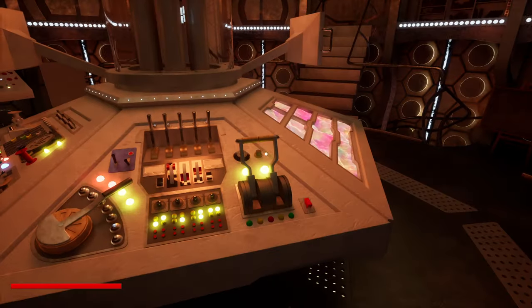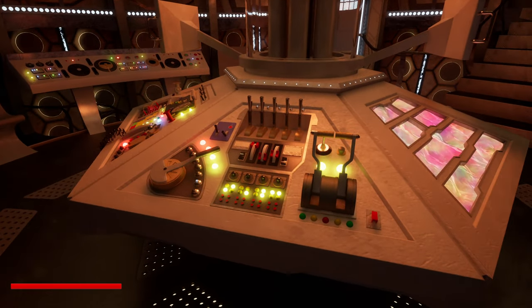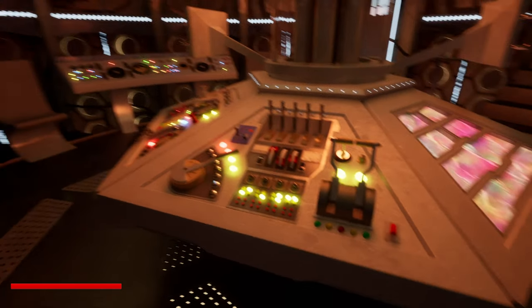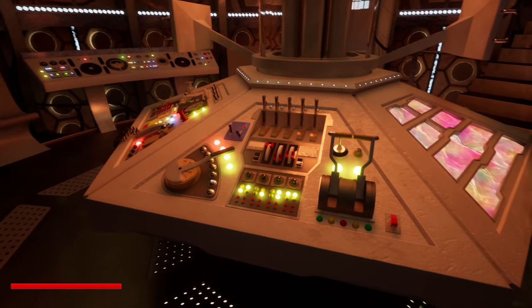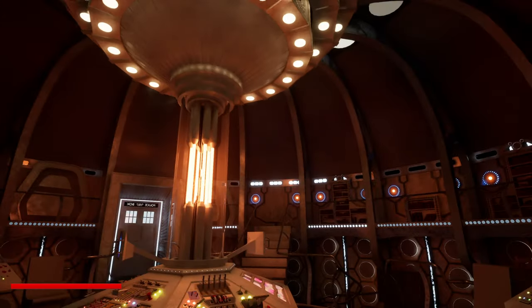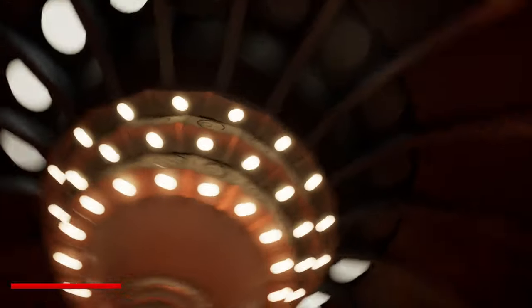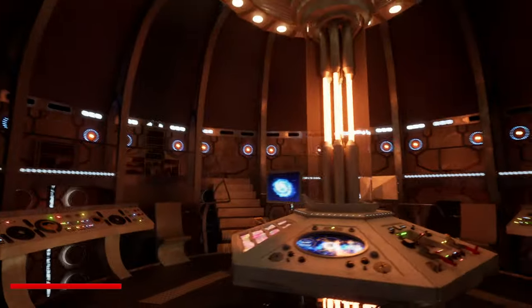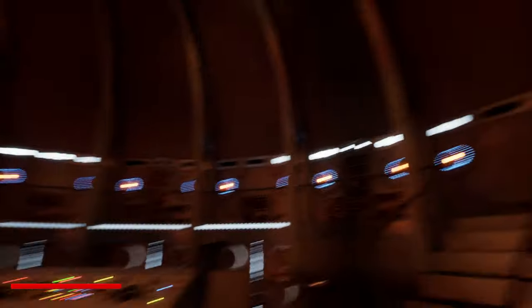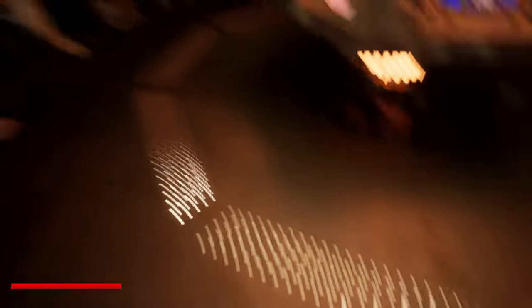Basically, as you can see, it doesn't activate the flight on its own. You activate the flight with one of these three things here. So if you select this one over here and activate it — now entering fire mode — there are all the sounds and lights, and the lighting down here and here changes as well.